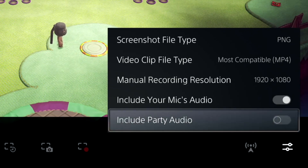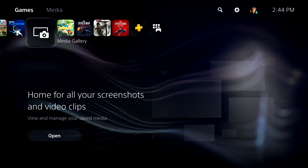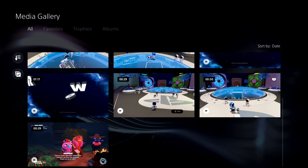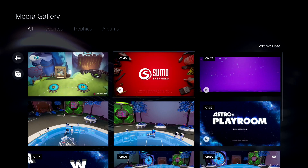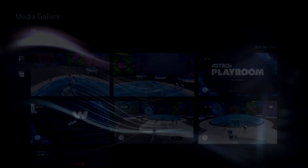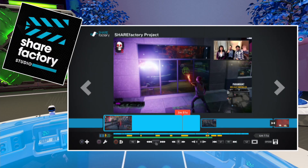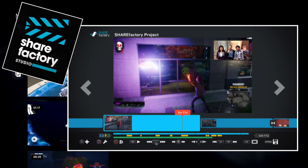Now that you're finished recording screenshots and video gameplay, let's head over to the media gallery. From here, you can take this media and save it onto a USB thumb drive or hard drive, grab it, put it in your computer, and edit it in your favorite video editing programs such as iMovie, Premiere, Resolve, or Final Cut Pro. Or another option is you can actually edit the video inside of your PlayStation 5 in ShareFactory Studio — a free piece of software you can download from the PlayStation Store and edit the video right inside your PS5. It's pretty cool.